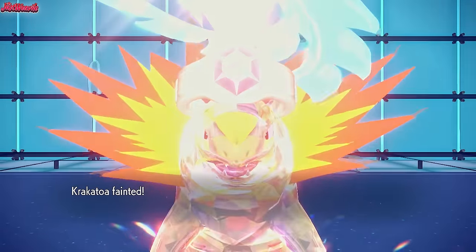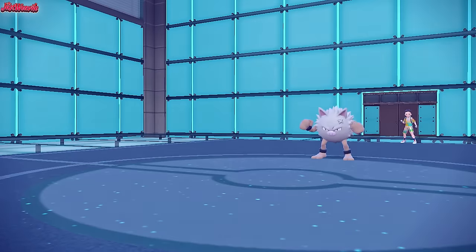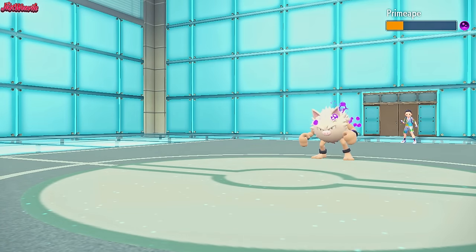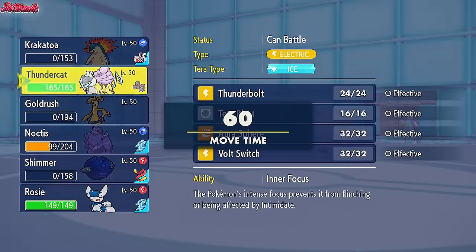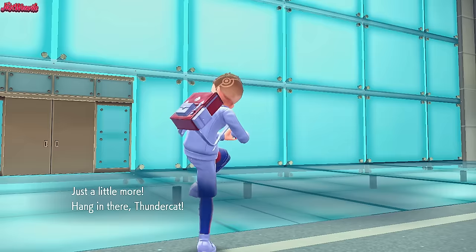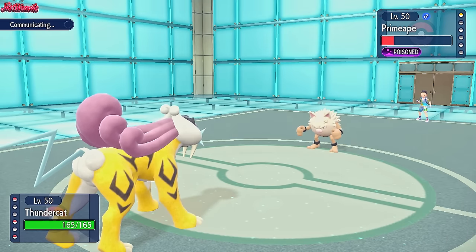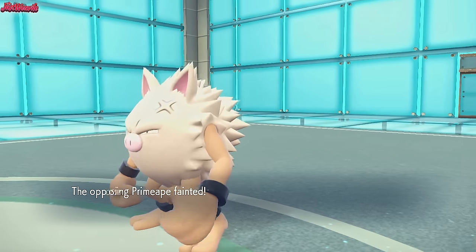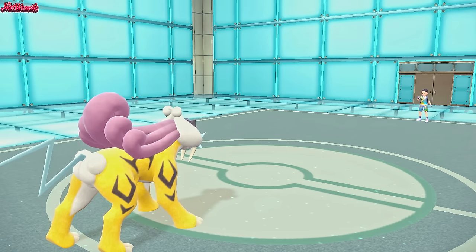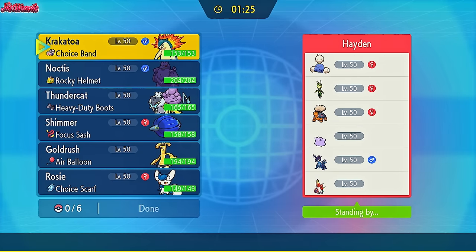Typhlosion took out Clod's Eye, took out Lycanroc with a resisted hit, and did severe damage to the Primeape. Successful Typhlosion video. So let's go into Raikou to finish this off - it outspeeds everything. We go for a Thunderbolt - down goes the Primeape, and that is going to be the game. GG Dr. Banana Man - that was a fun one. Typhlosion came through until Primeape hit the field.